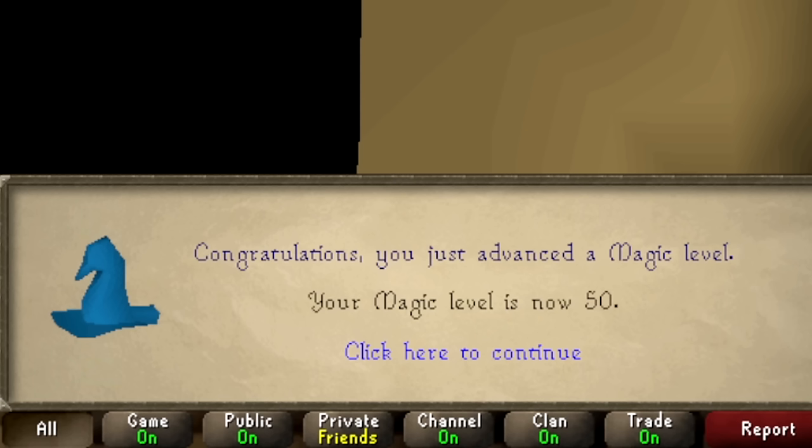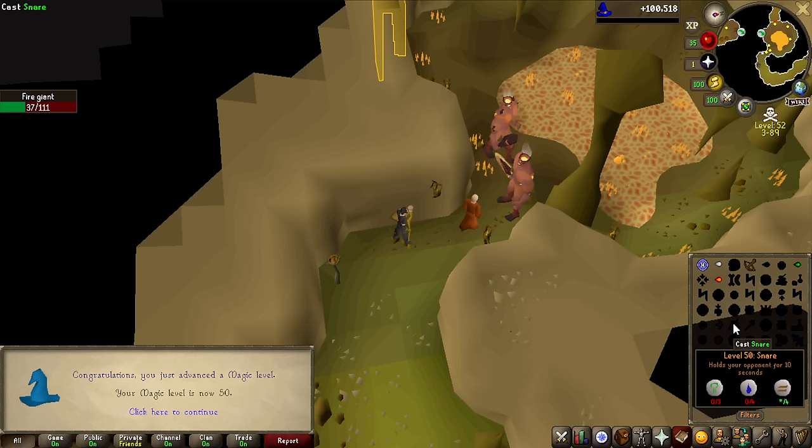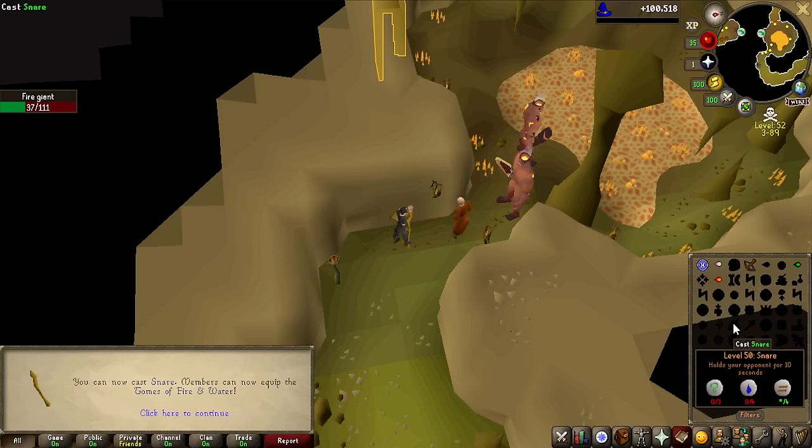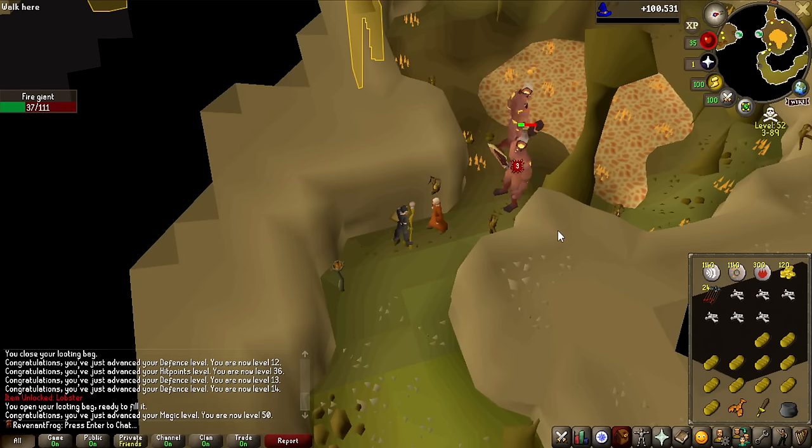And there we go — that is 50 magic, a massive spell unlocked. I can't believe I've got 50 magic with basically just casting Earth Bolt for an entire day. This account is definitely a bit interesting, but that basically unlocks PKing, I think.